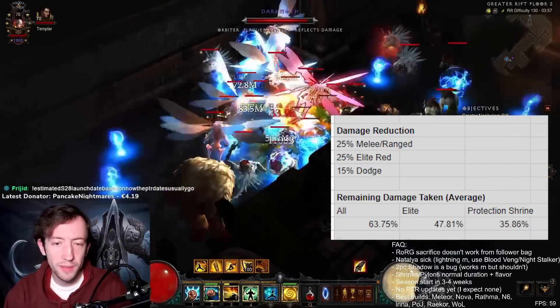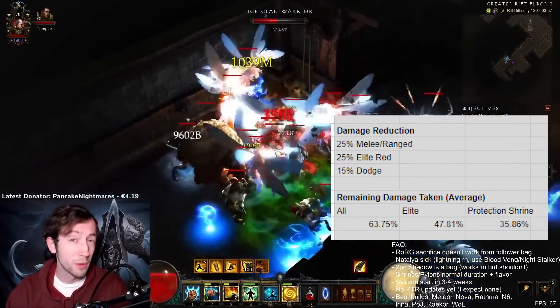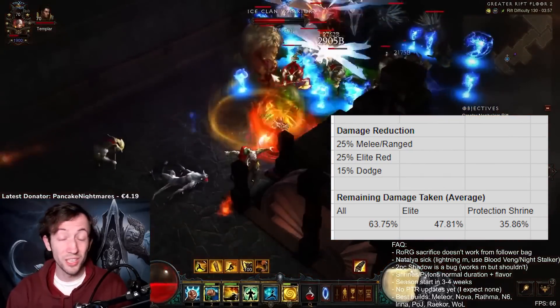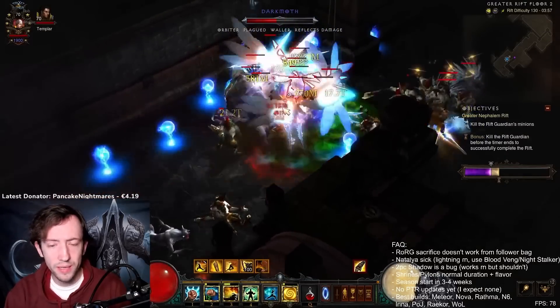On top of this, we have to remember that the Season 28 theme makes everyone a lot more tanky than usual. So if this was a non-seasonal build at 2k Paragon, I don't think I'd have had any chance to survive, but it was kind of okay with the Season 28 Altar of Rites.